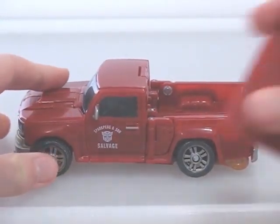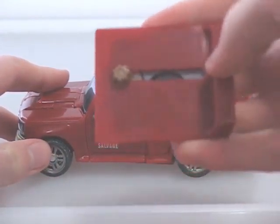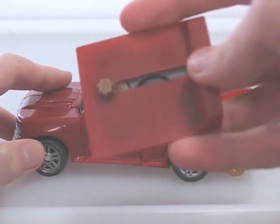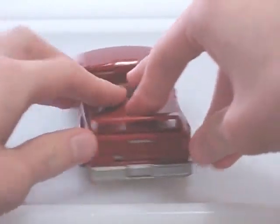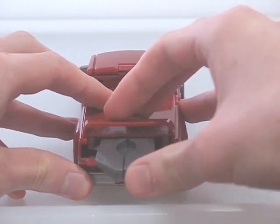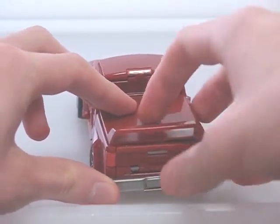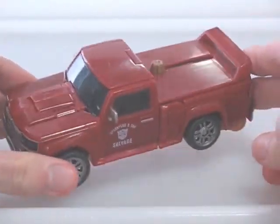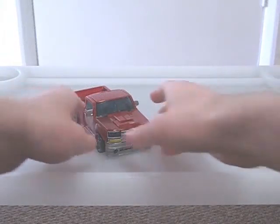Additionally, the spoiler and bed cover on the back are more appropriate for a street racing truck, in my opinion. But the bed weapon can still work here as a form of attack. In general, it's not a bad alt mode per se, it's just not the most convincing salvage truck. The transformation is exactly the same as Dropkick's.